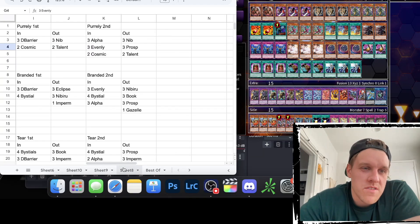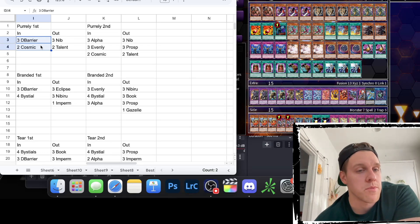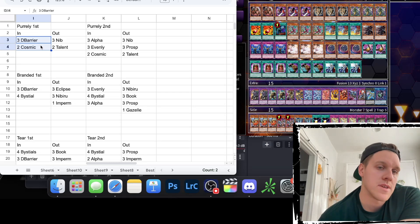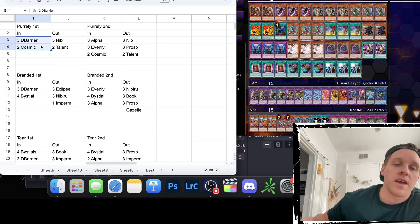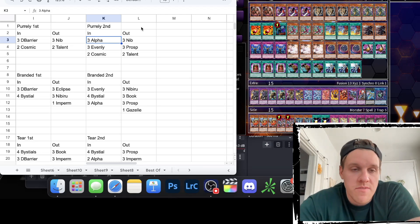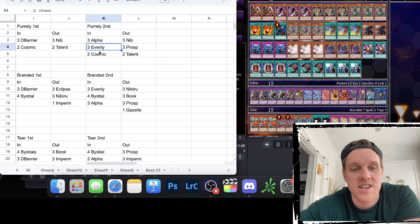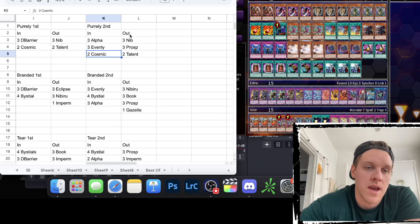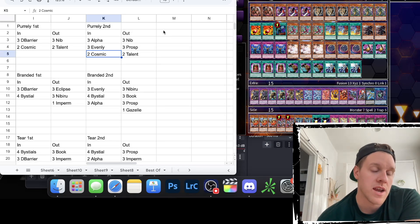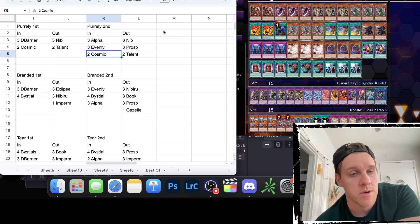For Purrely going first, D Barrier is an easy side in, plus two Cosmic Cyclone for a lot of value. Coming out is three Nibiru — it's going to be dead against Purrely — and two copies of Talent. Going second it's three Alphas to out or force the Noir; if it doesn't have enough materials underneath you can sometimes just attack over it, or force the Noir without a Delicious. Three Evenly Matched because they set a lot of cards, and two Cosmic Cyclones to stop them recycling and to remove the field spell that protects from targeting effects.